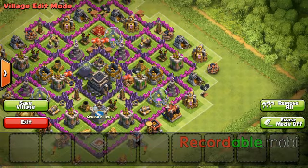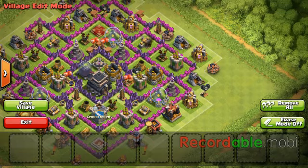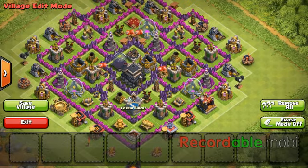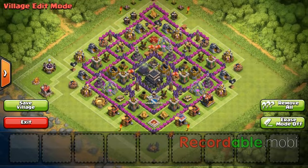Say they're attacking from the right — if they come in from the right and they take out this storage, if you had another storage near where that Archer Tower is, that's just that much more gold they're going to take from you. If you spread them out, it's harder to get to. The first 25 seconds of an attack is crucial. They'll come in and see that his gold storages are spread out, so it's going to be kind of hard — they'd have to 3-star him to get all the available gold. So keep them separated.